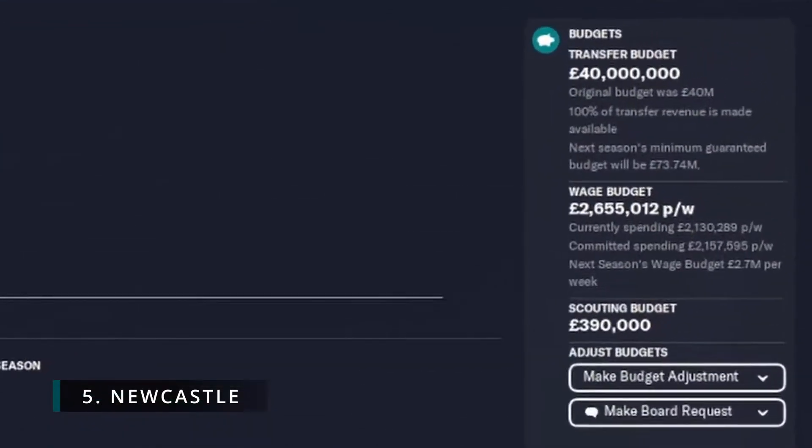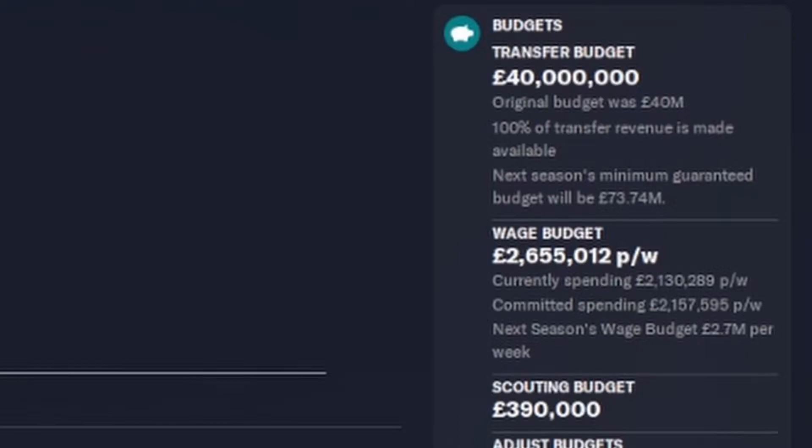Number five: Newcastle United. Newcastle start with a healthy 40 million transfer budget, but also half a million per week in spare wage budget as well. Might be a big surprise that they're not as high as last year, but there's an even bigger one to come.